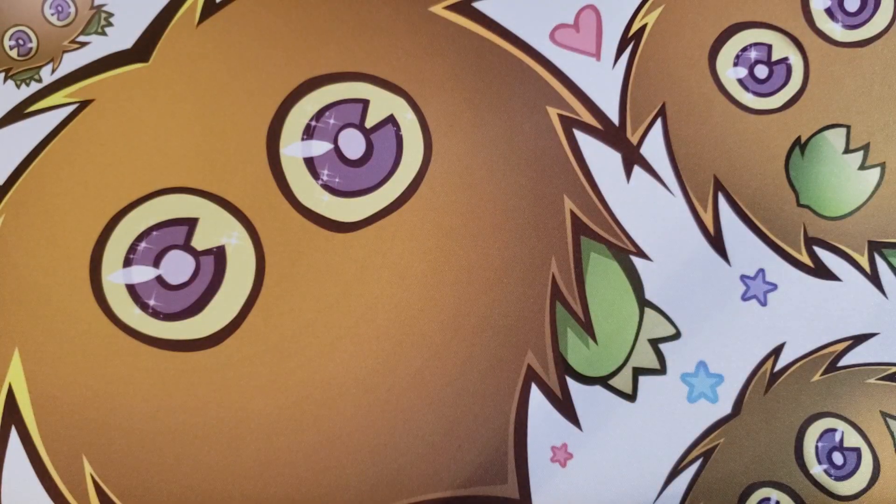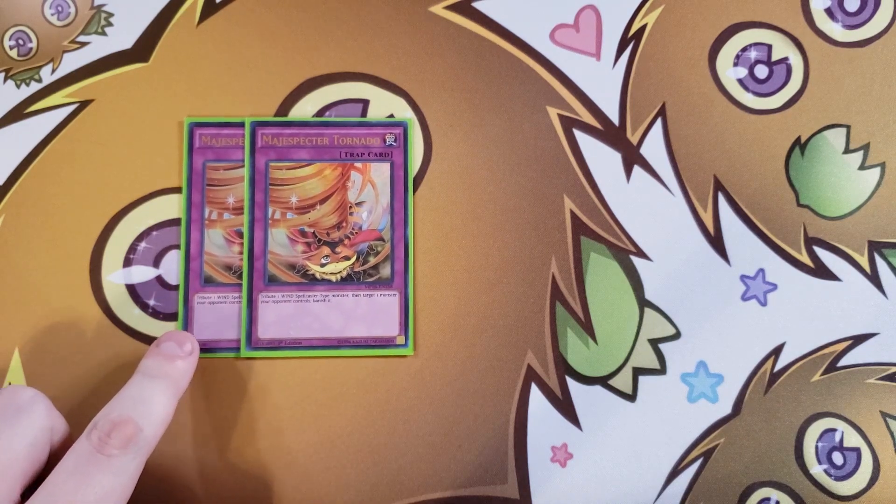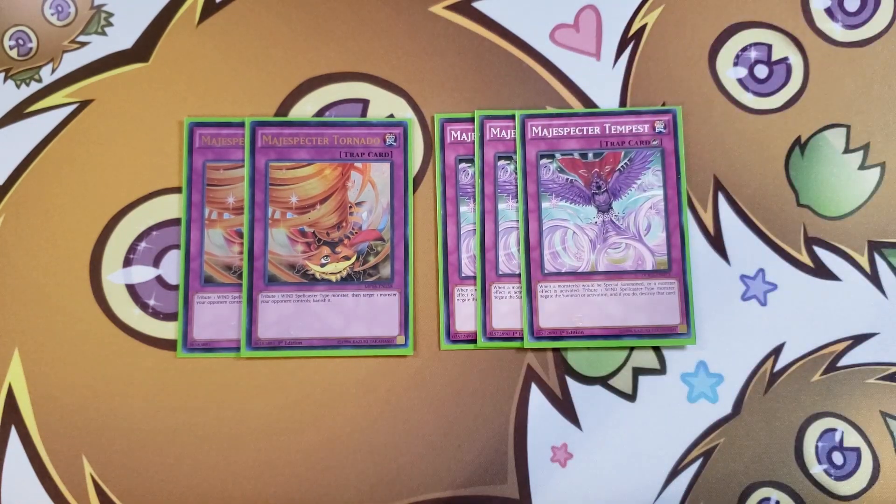For the traps, we play two copies of Magispector's Tornado. You tribute a Wind Spellcaster, then target a monster your opponent controls and banish it. It does target unfortunately, but it's still good removal. We also play three copies of Magispector Tempest — the best trap in the build. If a monster would be special summoned or a monster effect is activated, tribute a Wind Spellcaster to negate the summon or activation and destroy that card. It's basically a Solemn Judgment for the cost of one Magispector monster that you can Pendulum Summon back next turn.